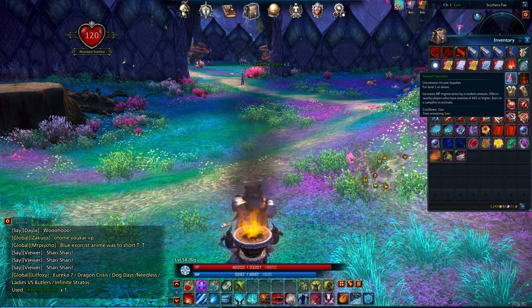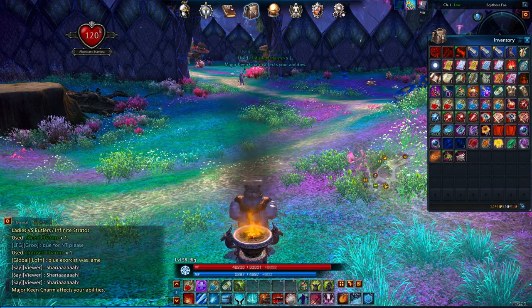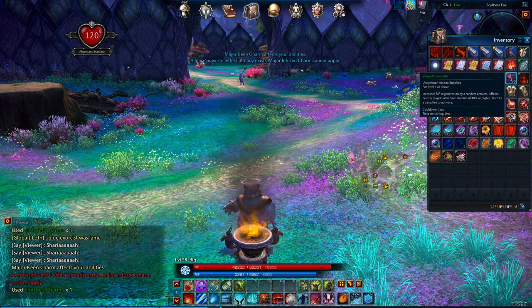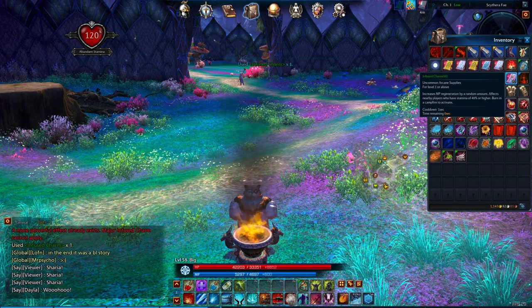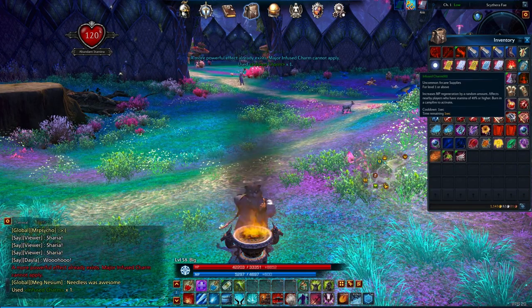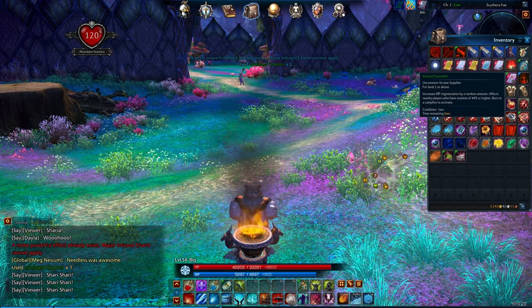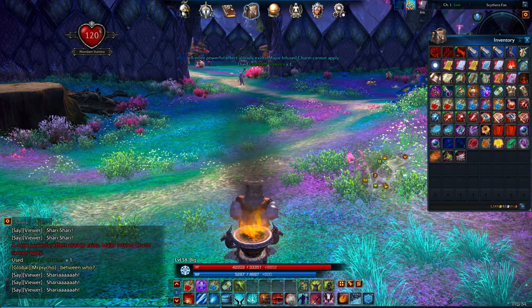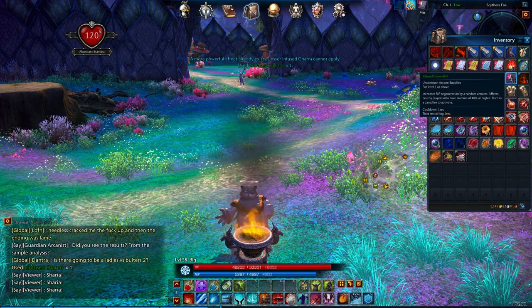Alright, so we're gonna go ahead and apply our Keen Charm and our Infused Charm. We still have Greater Infused and Major Keen from before, so we get another Major Keen. Let's try for a Greater Infused. Major Infused can't apply. This thing just does not want to give us a Greater Infused.